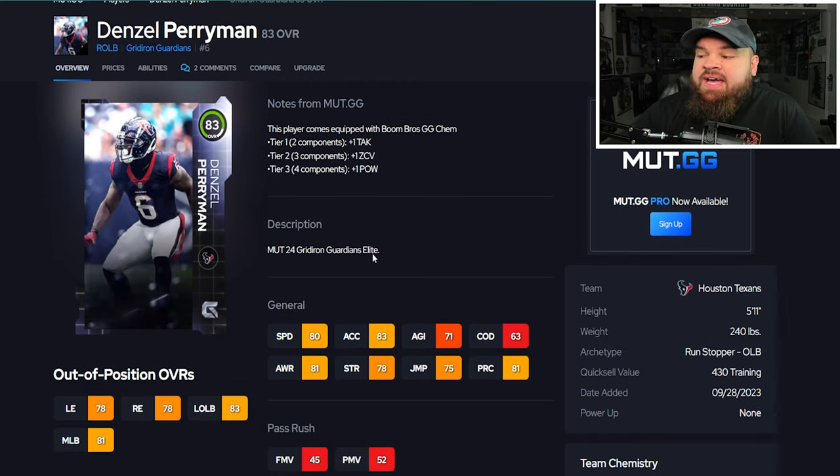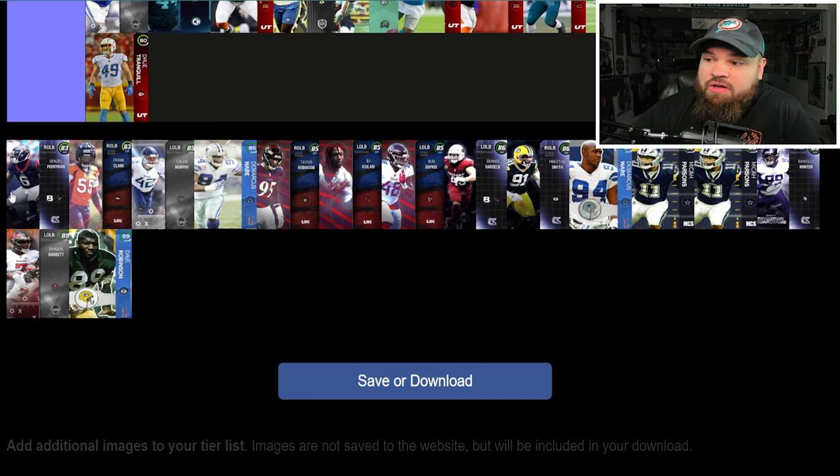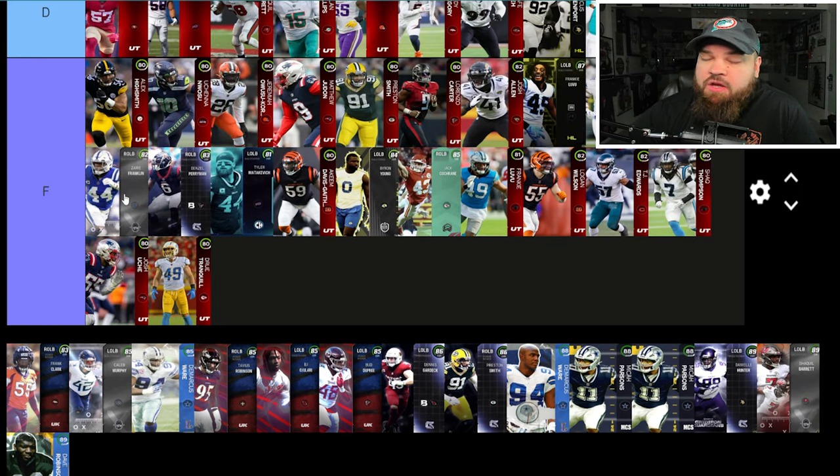Right after that we get Denzel Perryman — five foot eleven height, 80 speed, 83 acceleration. He has decent impact blocking and pursuit, but no pass rush, no man zone. Similar to EJ Speed — what does he do good on the football field? The answer is nothing. Denzel Perryman going in the F tier.